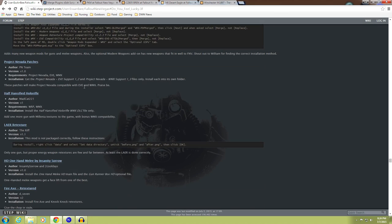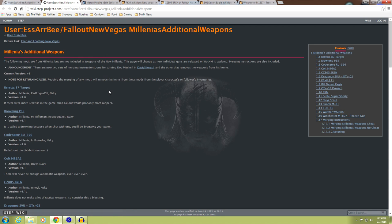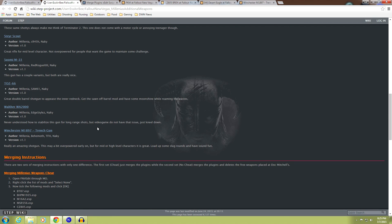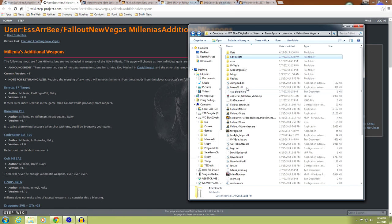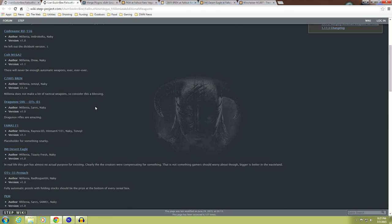We're going to go down to 9.3, which is Additional Weapons - keep scrolling down. Open this up in a separate page. These are the additional weapons that were not included in Weapons of the New Millennia, and there are 16 of them. We're going to download all these and put them in Mod Organizer, but we want to merge all these plugins together. There's something we need to do first - remember we have FNV Edit in the core directory for Fallout New Vegas.